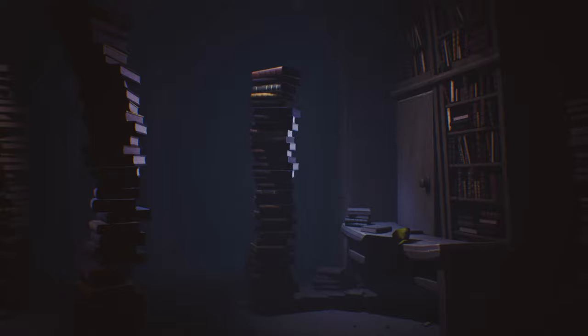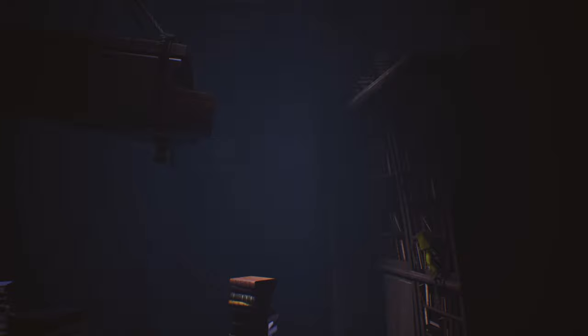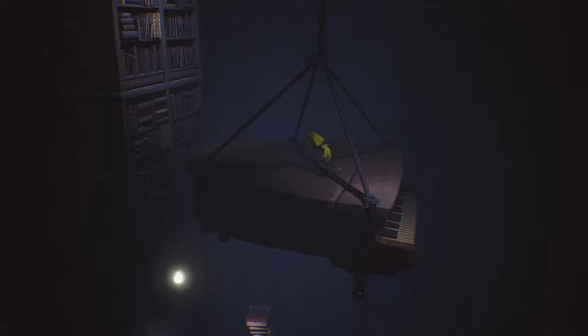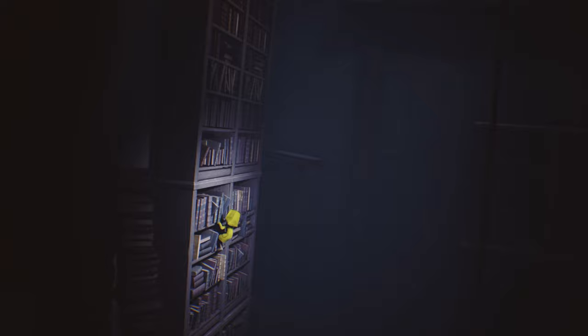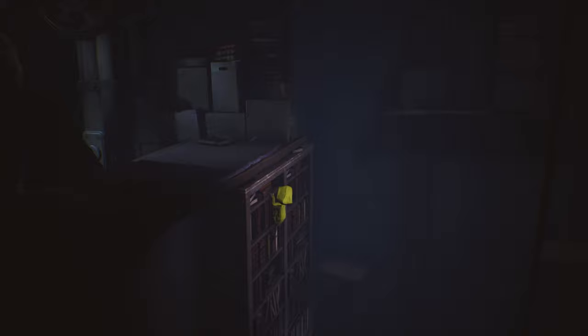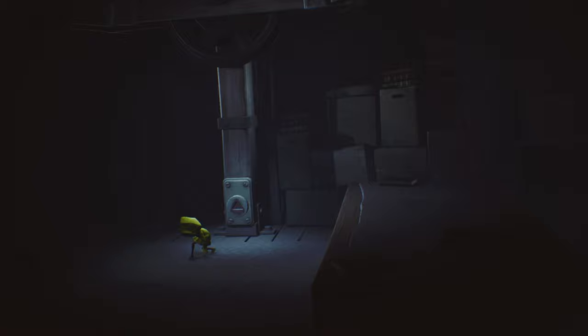Jump up onto the shelf and climb the bookshelf all the way up. You've got to make the jump to this piano — because you're on a ship it's swaying, so time the jump properly. Wait until it comes towards you; if it's all the way away you won't make it. When you climb up here, wait for the janitor to move off to the left before climbing — that way he won't spot or hear you.